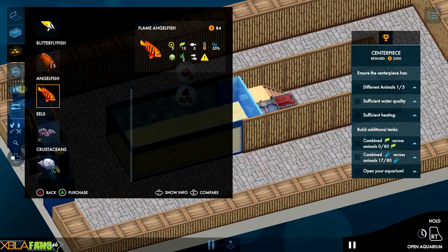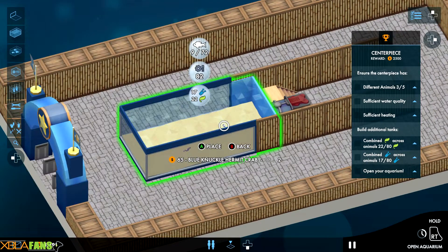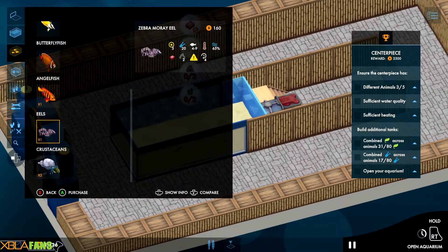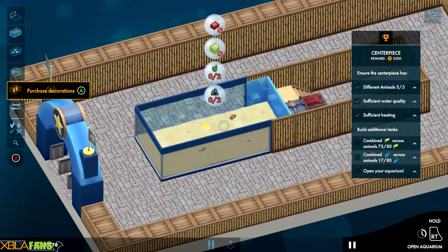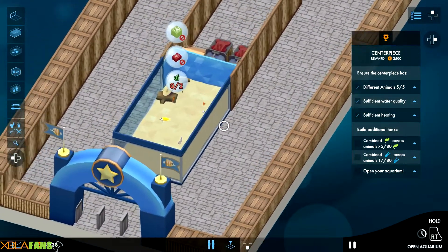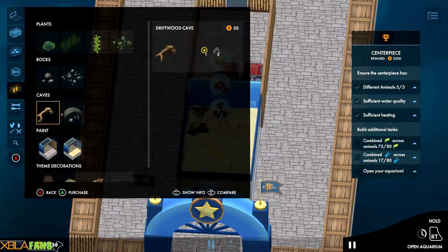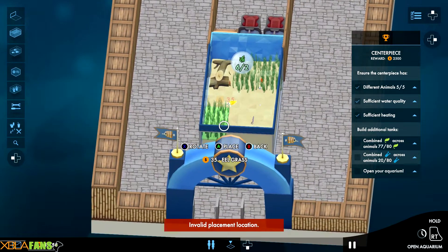Let's put a moray eel in there, a flame fish, and an angelfish — and sooner or later all these guys will just murder the heck out of each other, because fish are crazy. It needs research points and all that fun stuff, so let's put some seagrass in there too. Usually I'd be planning things out a lot more, but you get the essential idea — you're just taking care of all these fish.